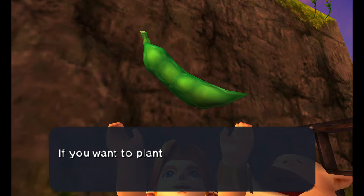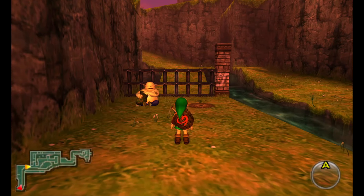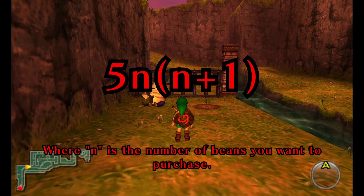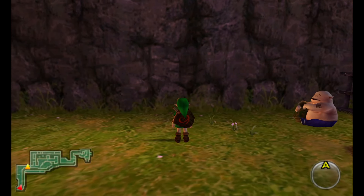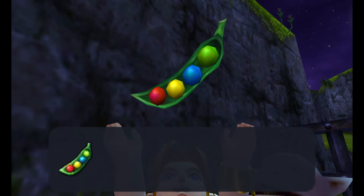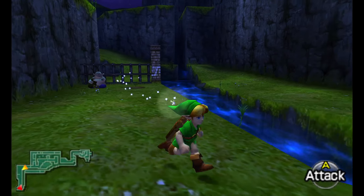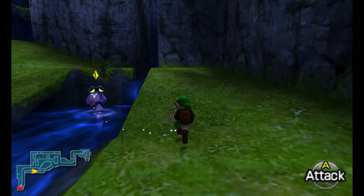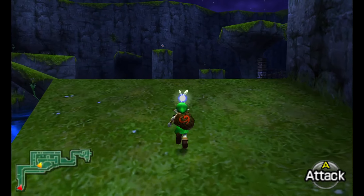If you talk to him again, the price has gone up — 20 rupees for one — and in fact the price will go up by 10 rupees every time. There's a little bit of a running joke in a community I used to be a part of where we all had to find a formula to figure out how many rupees you'd have to spend to get up to a certain bean. That formula is 5n times (n+1), or 5n² + 5n. If you follow that formula with n being the number of beans you need, that will tell you how much money total you will have spent to get that many beans. Don't fall in this water — there's a very strong current that will take you all the way back out.